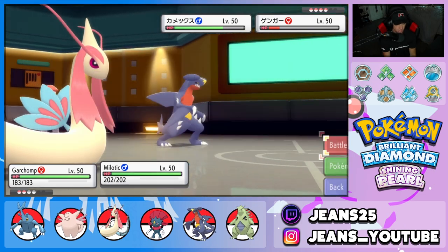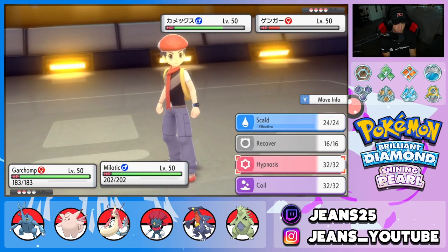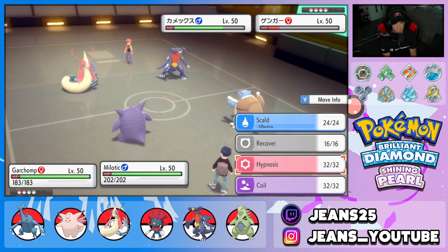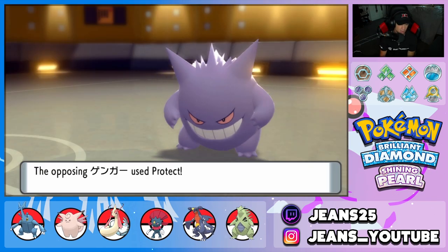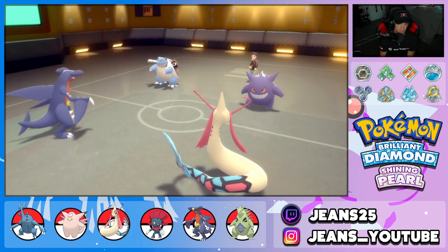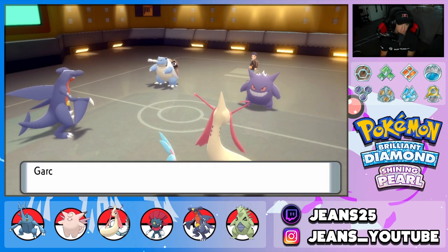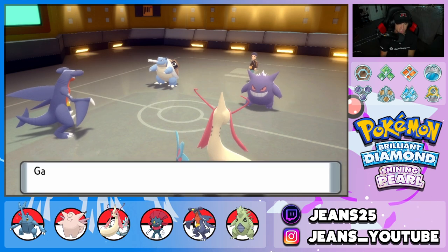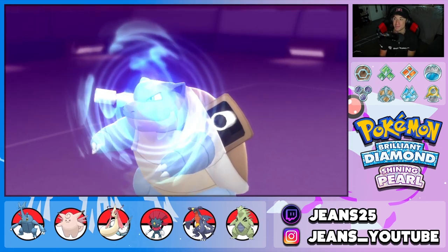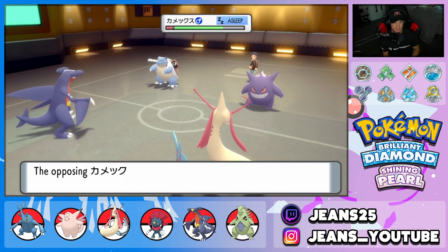I think I'm just going to Protect and then set up a Coil, or go for the Hypnosis lane. Hypnosis could be enormous for me — 60% accuracy, we kind of need some RNG on our side. He protects the Gengar, I'm cool with that. Garchomp protects as well. Blastoise goes for an Ice Beam which we block. Now can we land the Hypnosis? Let's go — that's a big time Hypnosis land alongside the block!